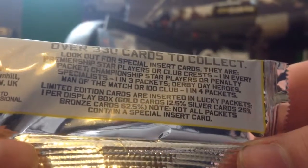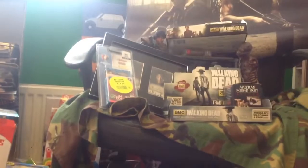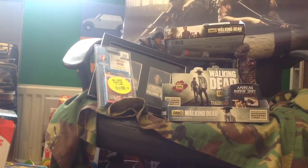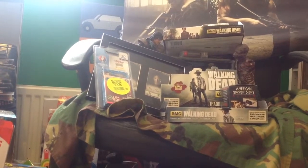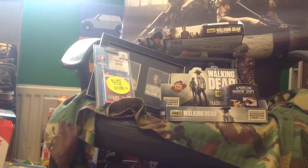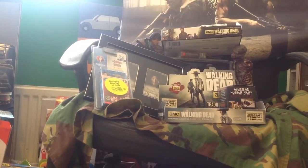Let's check the odds - the best. There are 330 cards to collect. One in every packet: star players. Championship star players, penalty specialists - one in three packs. Derby day heroes, Man in a Match, 100 clubs - one in four packs. Limited edition cards: one per display box. Golds - one in 12.5%. Silver cards - 25%. Bronze - 62.5%. So it's still an epic pull no matter what.